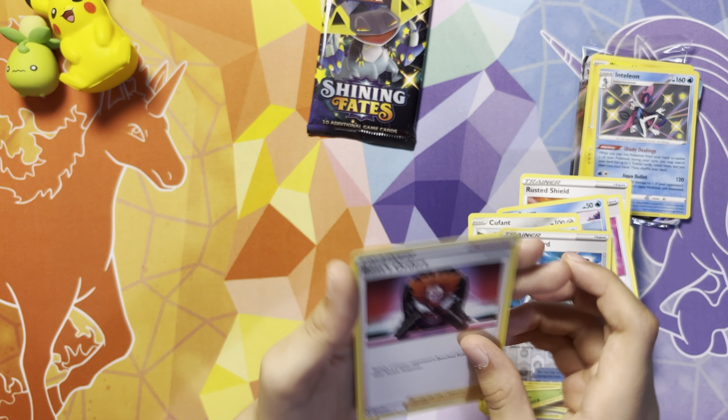Pack 8 gives us shiny Dragapult. Can we get some last-pack magic from the ETB's final pack? I'm not complaining about the already stellar hits we've gotten — they look really cool, especially the baby shinies. But maybe one more full art shiny. And... no, that's fine.